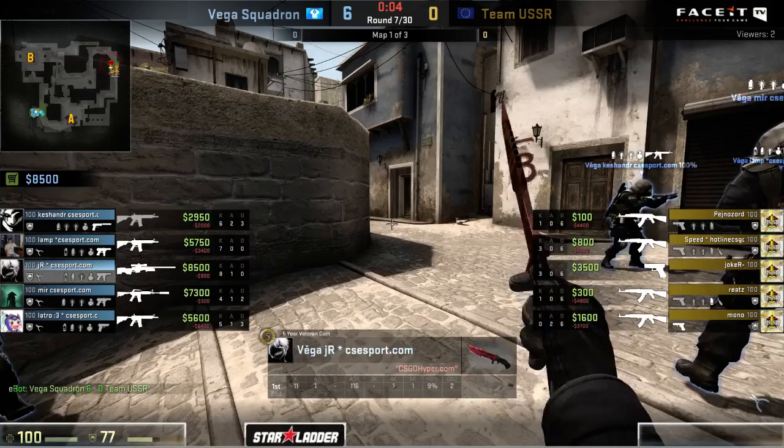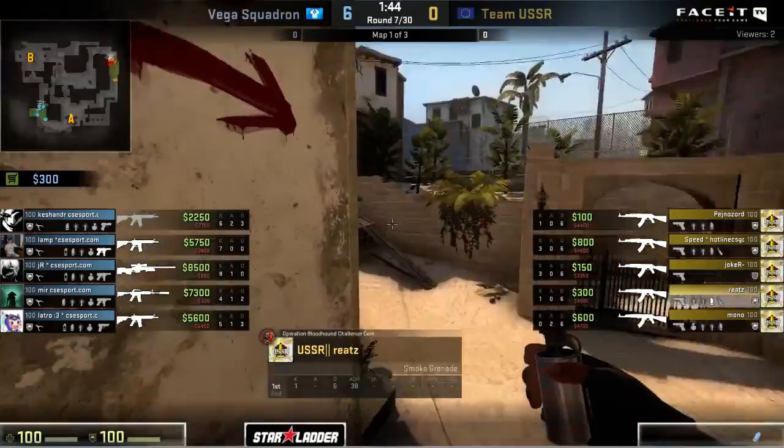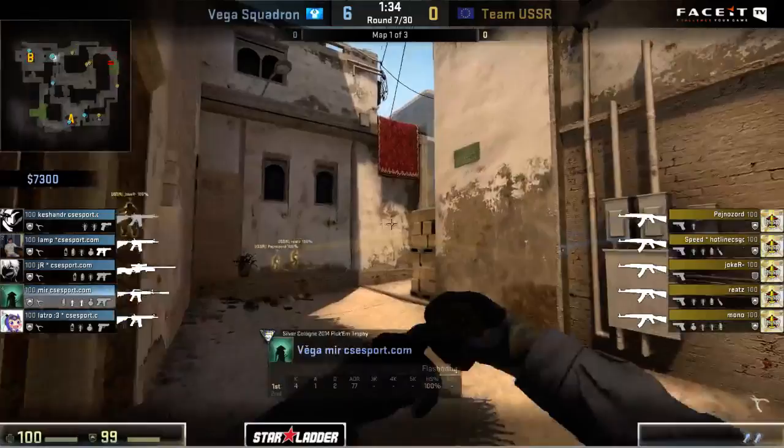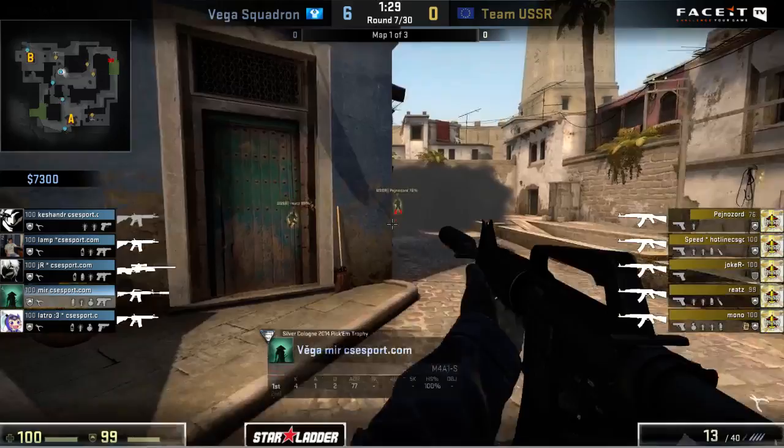Now it's just Joker, caught out in the open. Lamp is going to steal away the ace, but still a very impressive round from JR, stopping that entire push almost single-handedly. Now that's Vega Squadron up to a very comfortable lead - six to nothing. But Team USSR can't afford to eco anymore, nor do they really need to. Joker's the player that'll be left out of the utility game; the rest of them are going to buy up armor and everything else. They're going directly into another buy. Still not a lot of progress being made in terms of the site take - they get in, they get the plant, but mainly just because of the rush situation with the smokes.